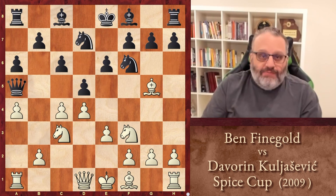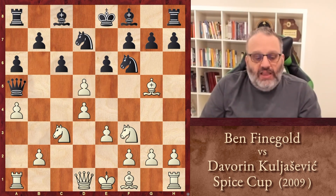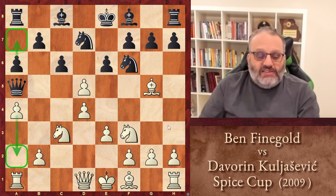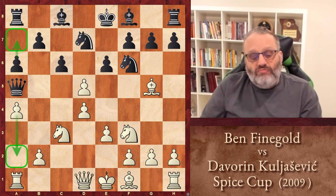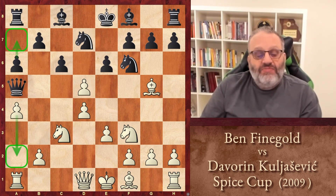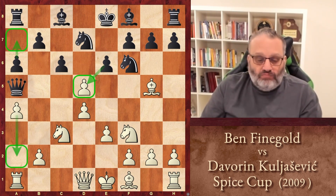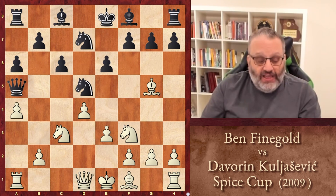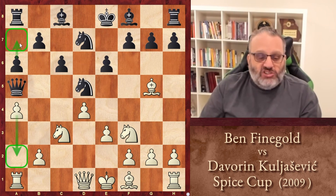This position I actually had in my preparation, and I played the move C takes D5. Now if this was a Cambridge Springs where white's pawn is on A2 and black's pawn is on A7, then black always plays knight takes D5. However, in my preparation for the game, I noted that black always played E takes D5. But my opponent played knight takes D5 — and again, if the pawns were on A2 and A7, this is a main line of the Cambridge Springs.